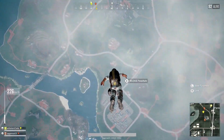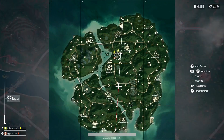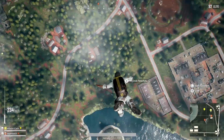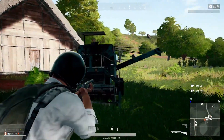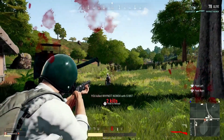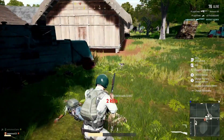The completely opposite end of the spectrum is the third and most recent map, Sanhok. It's a jungle environment full of lush greenery and tropical cabins that's precisely half the size of the other two. Within seconds of landing, you'll probably see someone, no matter how far removed you think you are from the plane's flight path. The downside is that the mad dash to find a gun at the start and take out your neighbors can often leave you feeling defenseless if you don't get lucky.